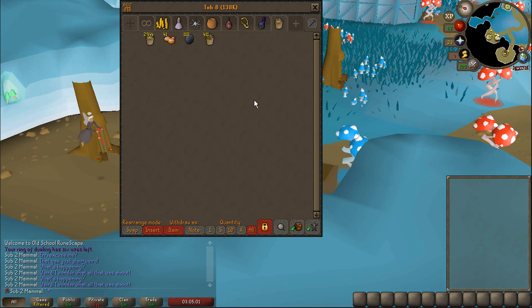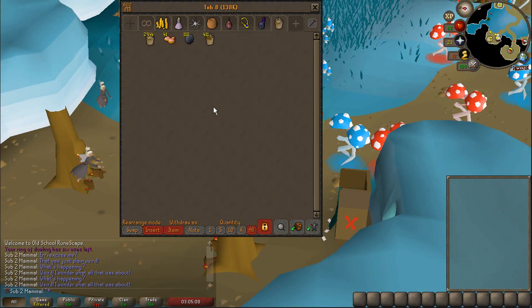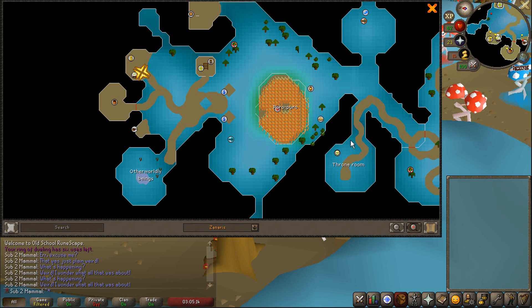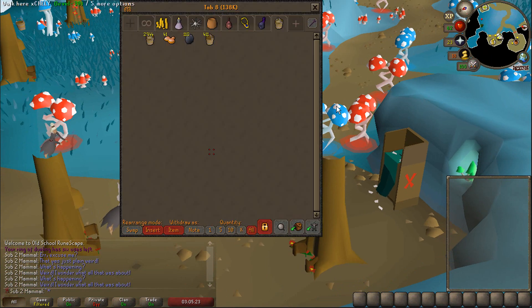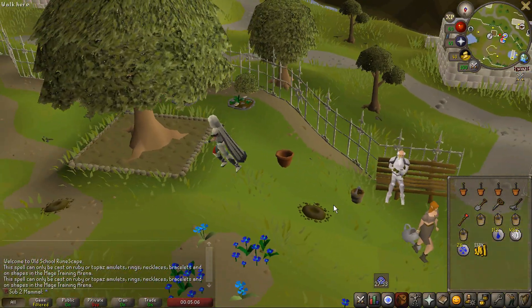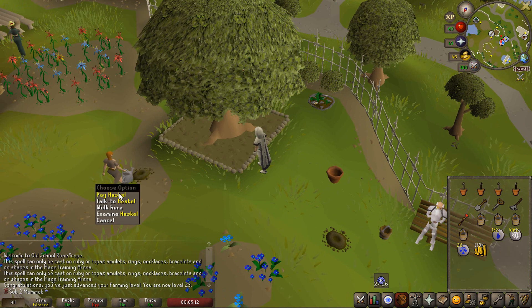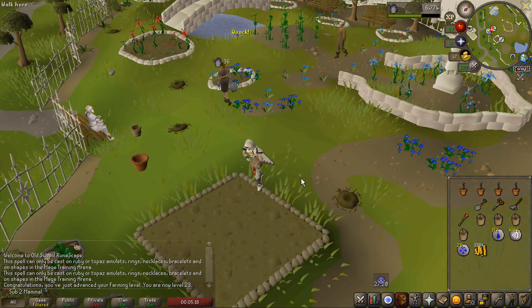Just in case you were wondering — I did time it. If you cannot teleport to the Yanille POH, it is faster to walk to the Zenerys Sand Pit than it is in Yanille. Walking from there is faster than walking from the Yanille Bank to the Yanille Sand Pit. There's the buckets of sand done. I believe this is going to give me level 23 Farming, which means we can now grow giant seaweed.